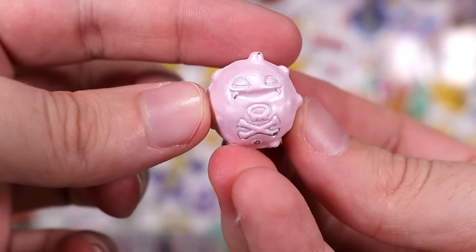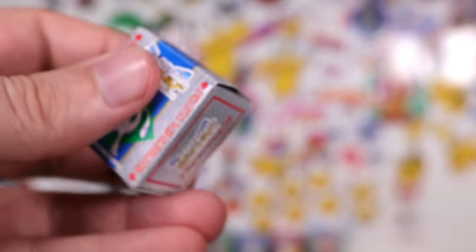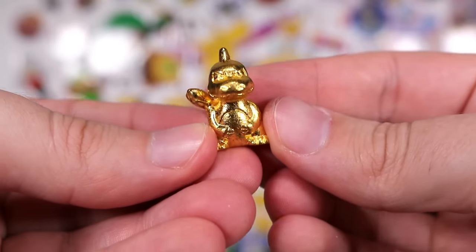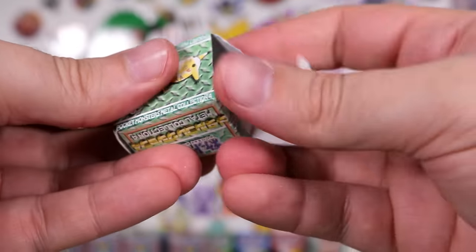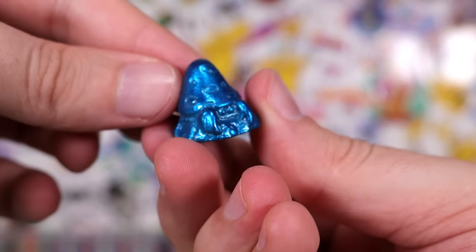I guess that's what the Pikachu on the little pamphlet would come in — a pink Koffing! I like that. He's now the rarest colour. And then we have — is that Charmeleon? It's actually been done: Charmeleon, Charmander, and Charizard all in gold. Then we have a Blue Parasect.